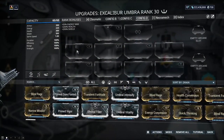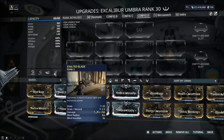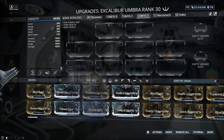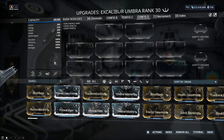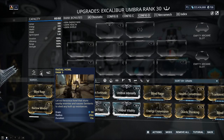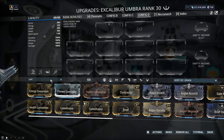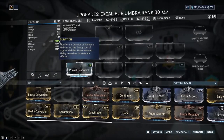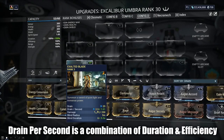When it comes to drain-related builds, the two factors to pay attention to are: are you utilizing the rest of your kit? If yes — you're using your 1, 2, 3, and 4 — then focus heavily on efficiency. If no — say hypothetically you want to use Excalibur just for Exalted Blade and you don't care too much about the other abilities' drain — watch the drain per second at 2.5. Watch what happens when I put duration in there alone and hover over it: the drain per second goes down because my duration went up. So yes, efficiency can compensate when duration drops, but duration can also help drain purely by focusing on duration alone.